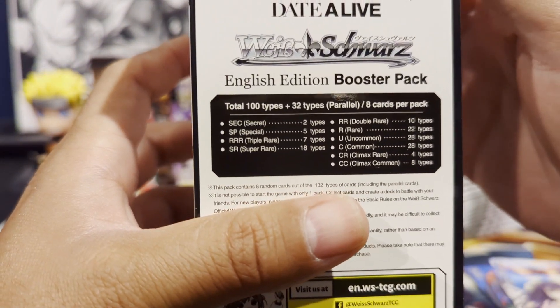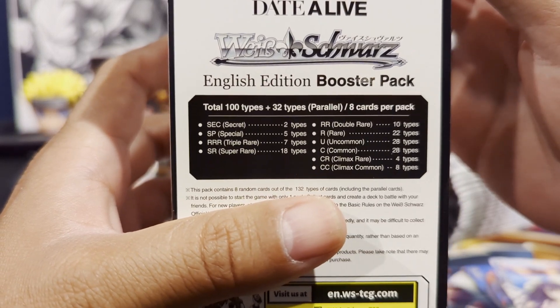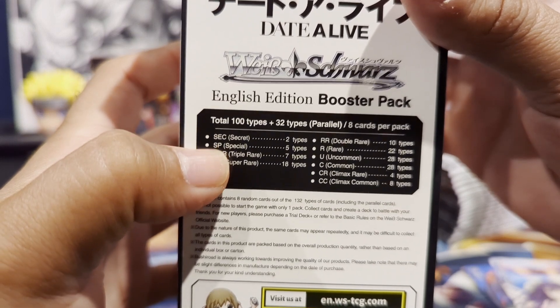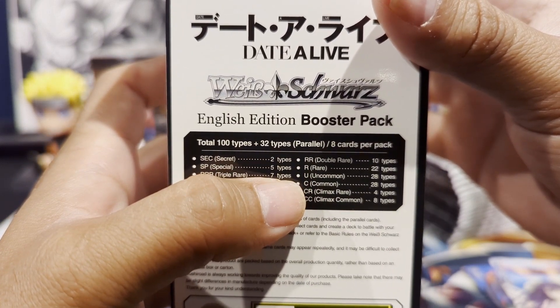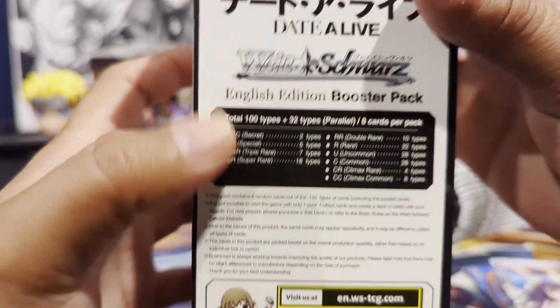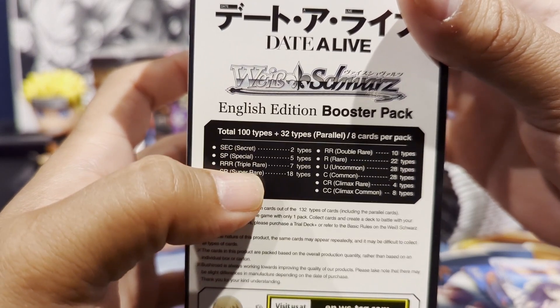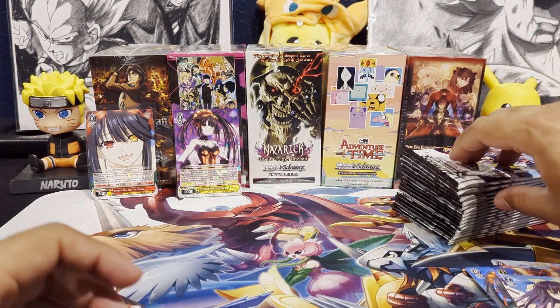So there are 100 types of cards in total, 32 parallel types, 8 cards per pack and 20 packs per box. There is a Secret in this set, NSPs, Triple Rares, SRs, Double Rares, Rares, Uncommons, Commons, Climax Rares and Climax Commons. Super Rares — sometimes you'll get a Super Rare or a Triple Rare in a box. Obviously if you get the SP or Secrets, that's what you really want to get.